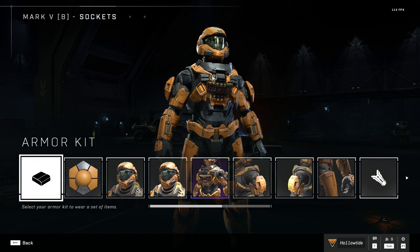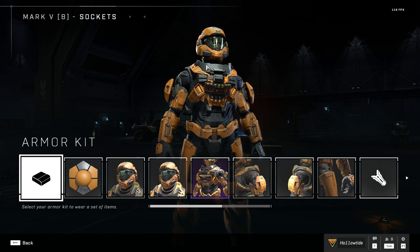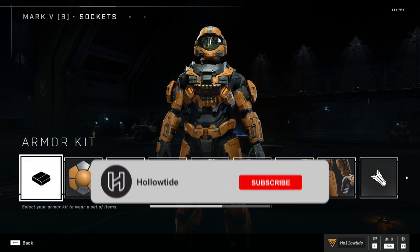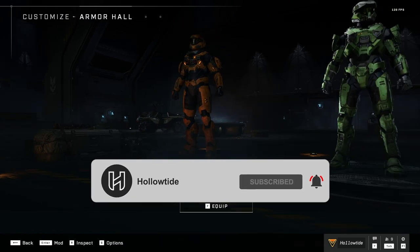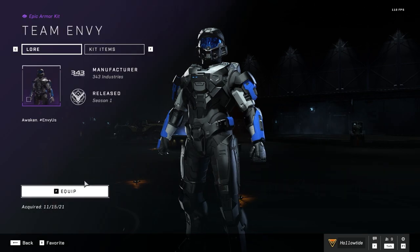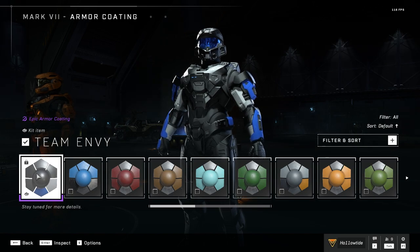I was so hyped to throw my Envy or Cloud9 skins on my Mark VB, only to figure out that you can't do that. It took me a few minutes because I just didn't realize what was happening — I was so confused about where my unlocks were. Then I figured out you had to go to the character, click him, go to the Armor Kit, and you can only pick one of these. Now I've got my Envy coating on, but I can't put that coating on any other set. I don't understand why I can't wear this coating on a different core.